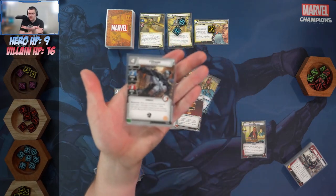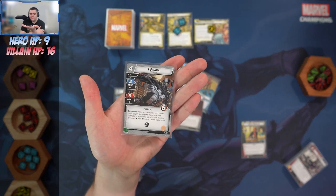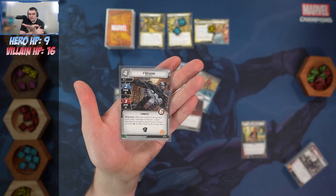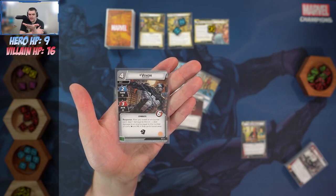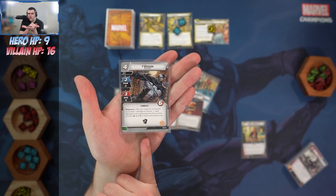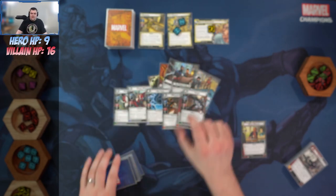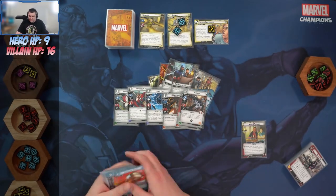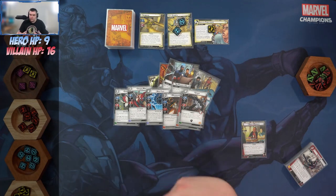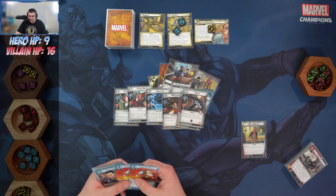Venom is just a crazy card — he's a four-cost basic ally with two thwart and three attack with a Symbiote trait. After you reveal an encounter card, deal one damage to Venom and deal damage to an enemy equal to the number of icons in that card's boost area. We're revealing one extra card each round, so he can deal a lot of damage — and that's not a forced response, you don't have to exhaust Venom.